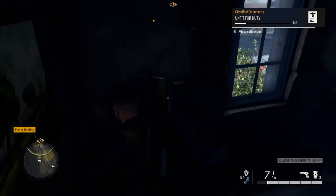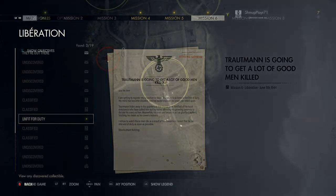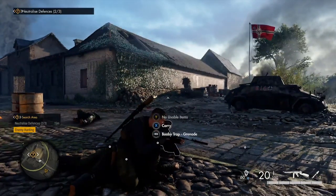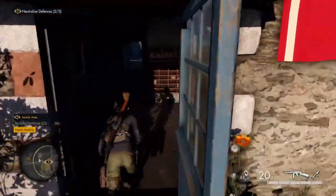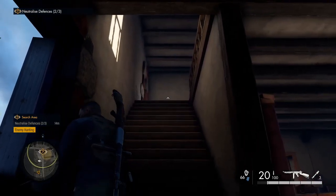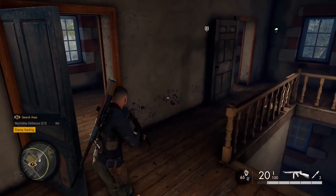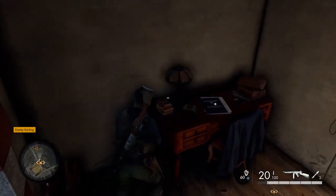Pick that up — that's one of five. Just go out of that building, straight over the bridge, and there's a building to your left. Enter it, go up the stairs, and in the back room you've got a second classified document.